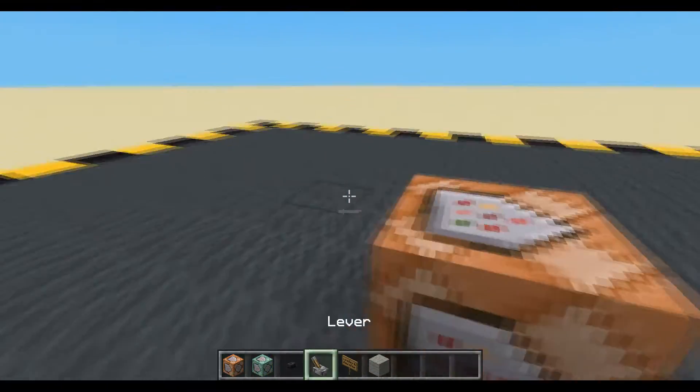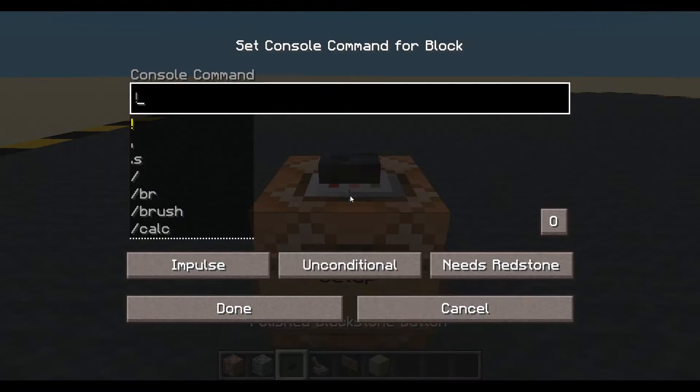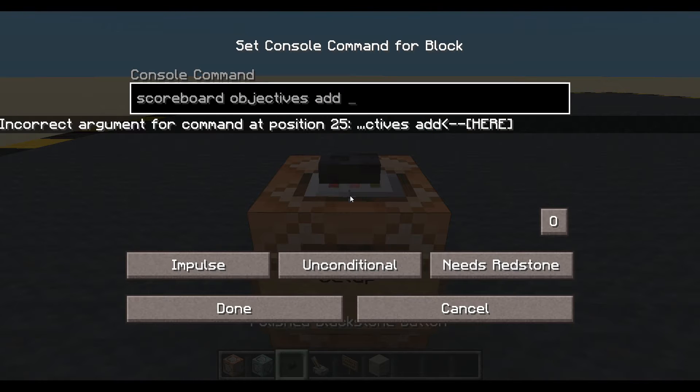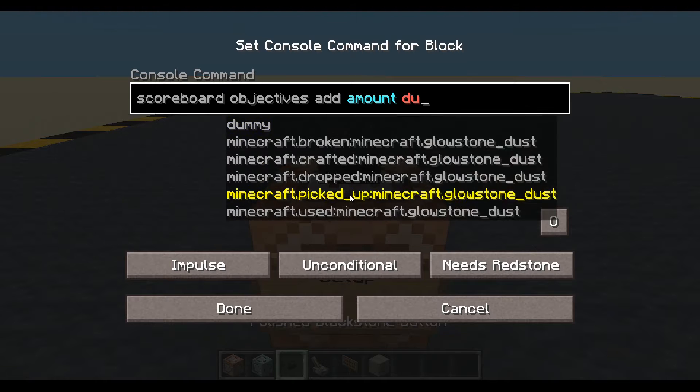Now let's make a scoreboard. This is what we're going to save the count into. Scoreboard — we're counting the amount of blocks, so let's just call it 'amount'. And it's going to be a dummy.